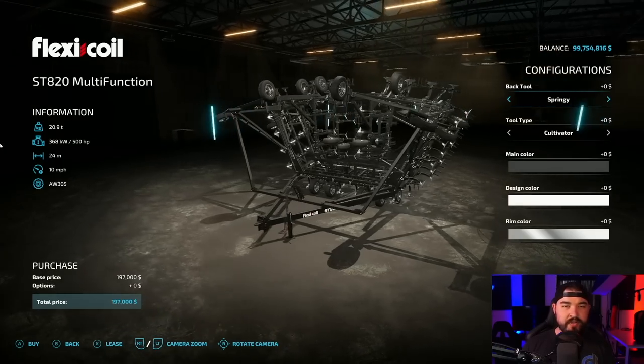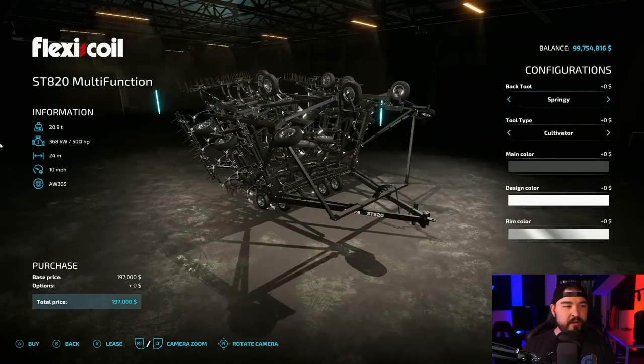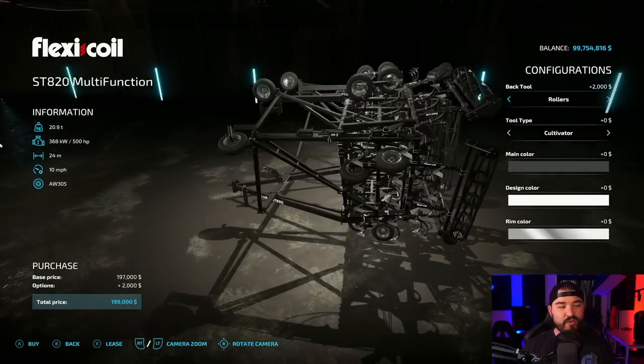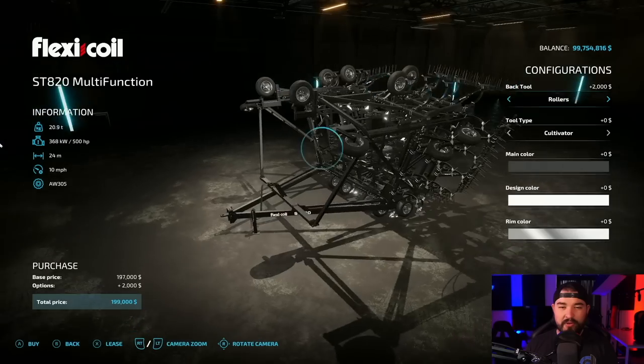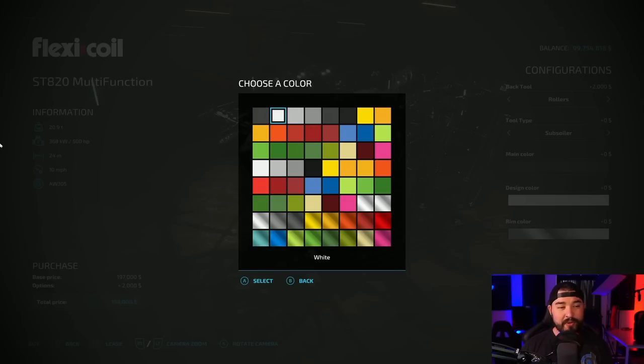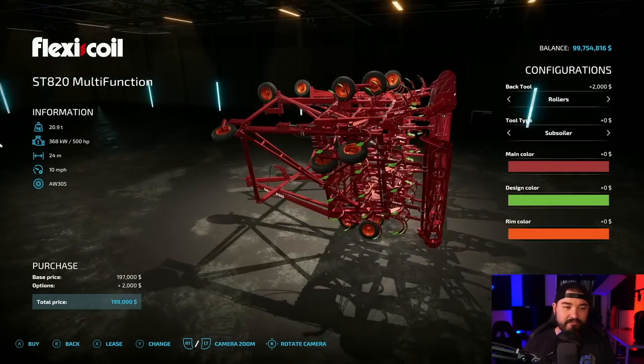Cultivators — I don't use them, but if I was going to use one, it would be this one from Hispano Monning. This is their ST820 Multifunction Reflexicoil. You got rollers, you got a springy cultivator, you can also turn this into a subsoiler if you want. And we've got colors for pretty much every single thing, which is awesome.